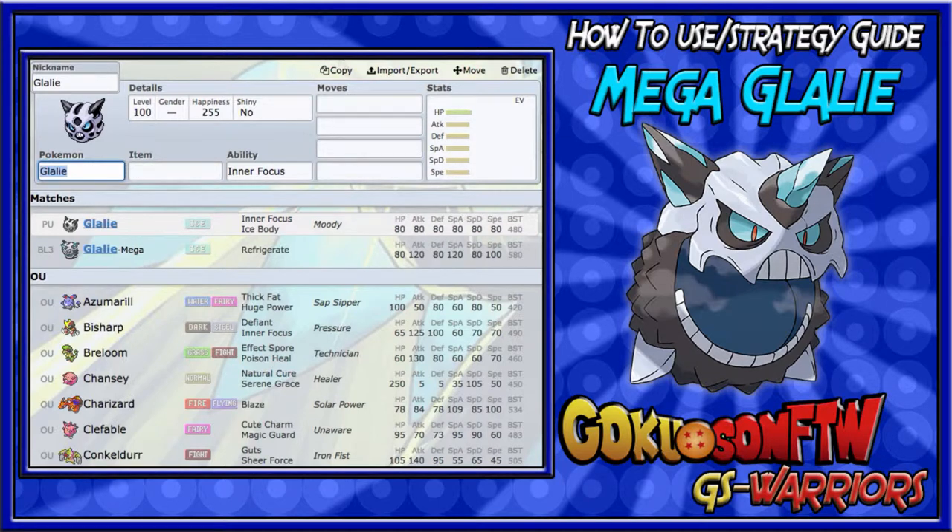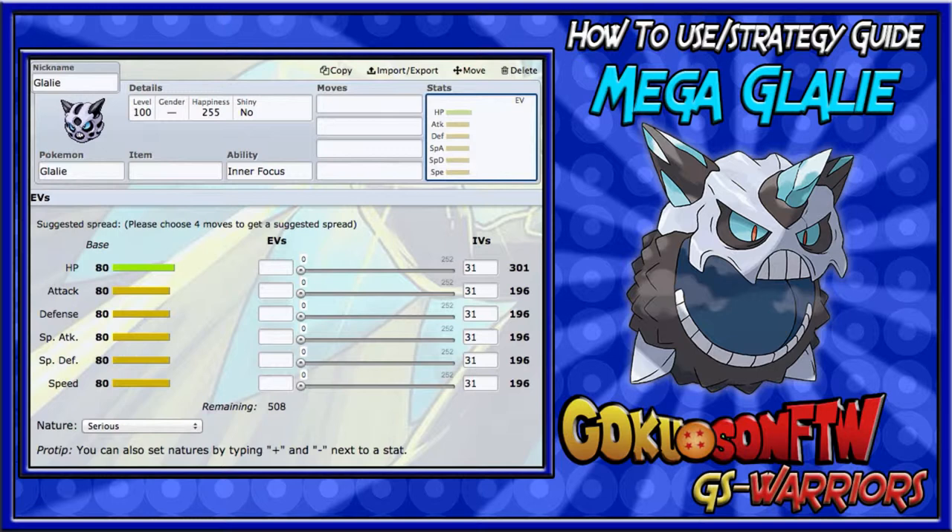Mega Glalie is a great Pokemon that was brought into OU because of its stat boost. Glalie only has base 80 stats all around the board, but when it mega evolves it gets 120 Attack, 120 Special Attack, and 100 Speed.